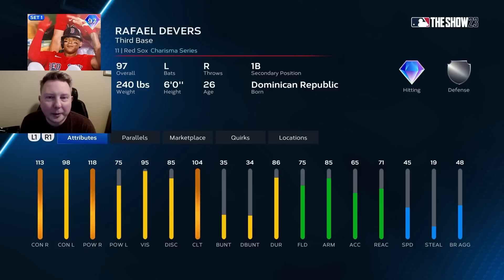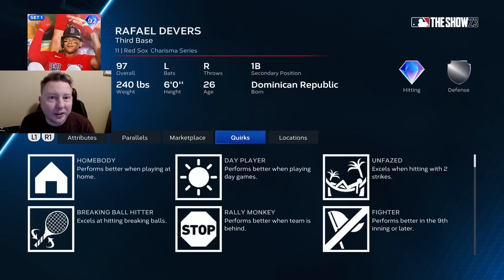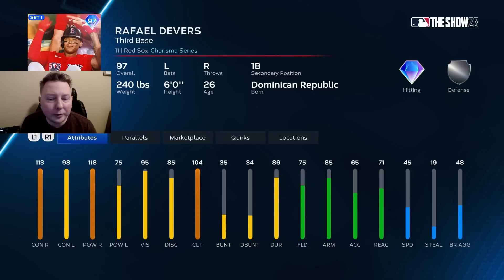For one S-tier card to another — maybe I should have started with a different division. We've got Rafael Devers at third base. For me, this is the first or second best card out of all 30 in Team Affinity. Prioritizing the hitting versus righties, a left-handed bat at third base who is already almost maxed out versus righties. He also has tons of quirks including breaking ball hitter, and Devers' cards just always rake. Another S-tier card — legitimately a top 5 third baseman in the game.